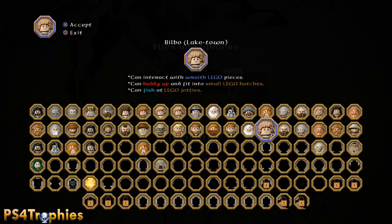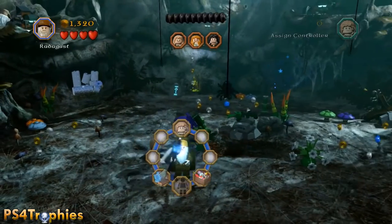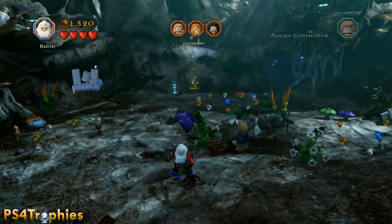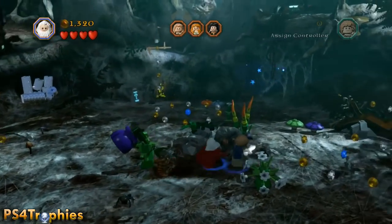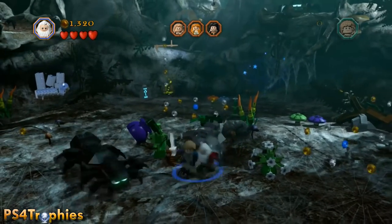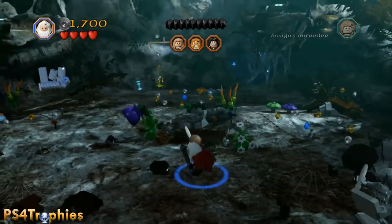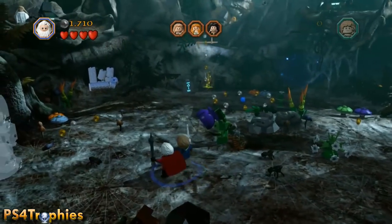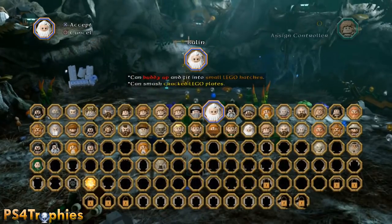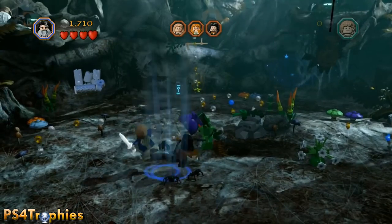I'm going to select Bilbo as one of my characters. I'm not going to ever touch Bilbo — I'm always going to use the second character and go through the list one by one. You have to initiate the buddy attack by hitting the circle button when near your buddy. You can't use Bilbo to buddy up; you have to initiate and do the attack as the dwarf itself.